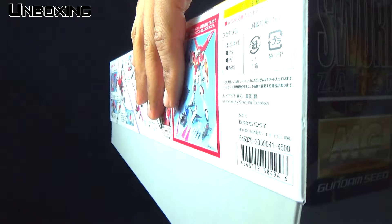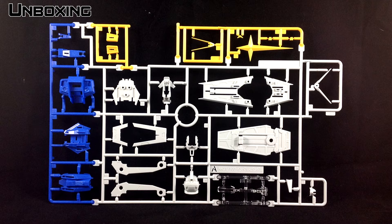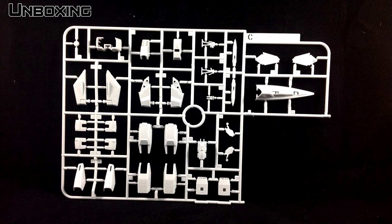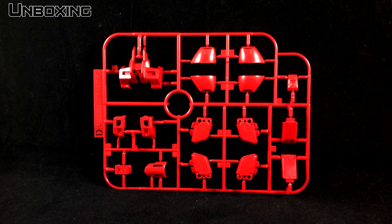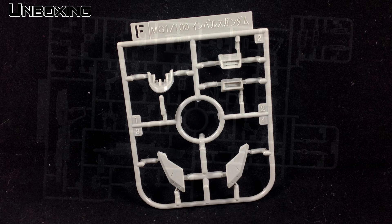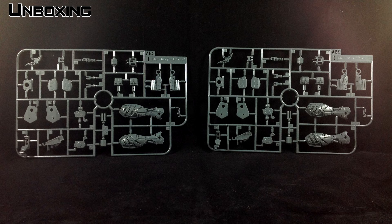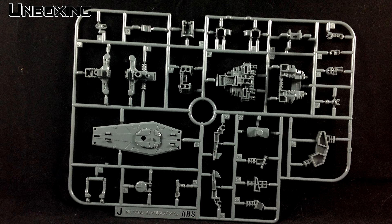When you open up the box for the Sword Impulse Gundam, you're going to see a couple of runners that are familiar. The A-Runner is universal to both the Force and Sword Impulse Gundam, and a lot of the runners you're going to be using will look similar. Instead of blues you're going to be getting reds, and instead of reds you're going to be getting blacks. It's mostly the same kit but just in a different color scheme. One notable difference is that you're going to be getting the sword silhouette, which is basically an adjacent backpack attached to it. It's going to come together as a separate piece with the silhouette — think of the Strike Rouge IWSP from Gundam Seed Destiny. It's very similar to that backpack.